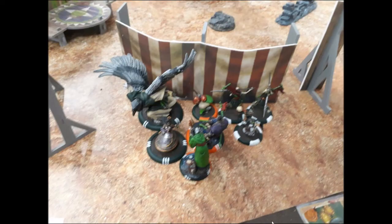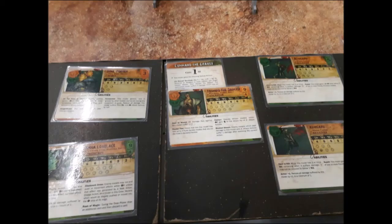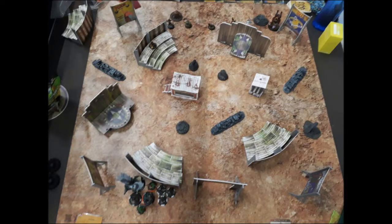For my part, Yan Lo right here in the centre has Awakening — such a good upgrade, pretty much auto-include now — Reliquary, Anna Lovelace, Toshiro with Command the Graves of course, Carrion Effigy, two Ashigaru, Soul Porter, Carrion Emissary with the Ancestral Conflux. My deployment was dictated by my opponent; I just plonked everything behind cover, as my crew works when it sticks together and I don't want to be forced to spread out.